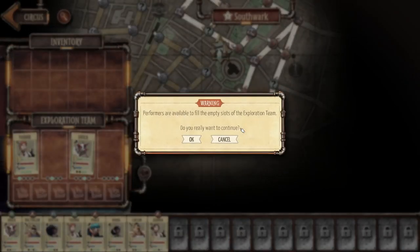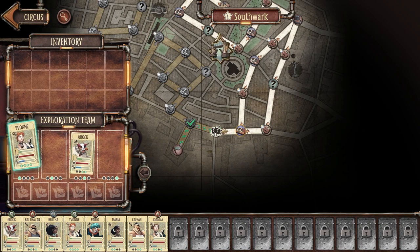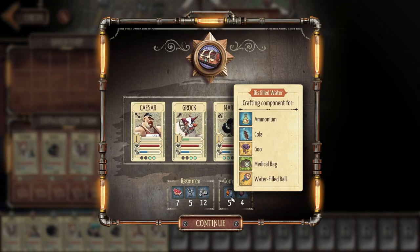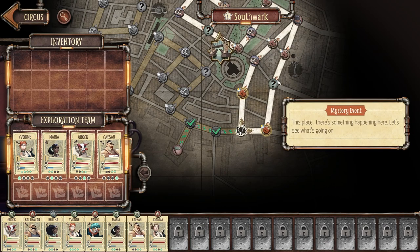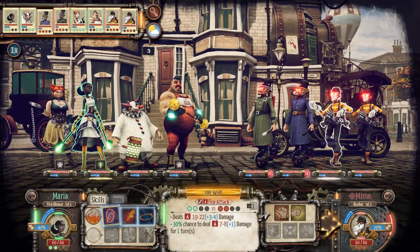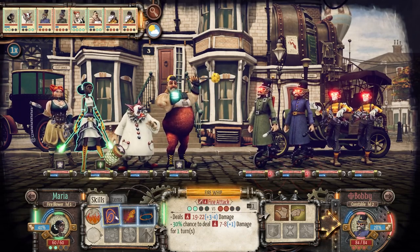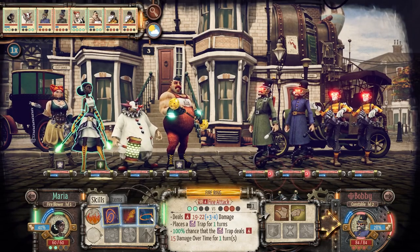Let's go out for another explore. I need to set up my exploration team — Grok, Yvonne, Caesar, and Maria in the back. We backfill new characters and experiment with the roster. We pick up a loot crate with components. Now — do I want a mystery event or a loot crate? I'll go for the mystery event. Our roster looks familiar but is quite different — a different fire breather and strongman. Up against people with relatively high morale — this is going to be a damage battle. Fire ring deals around 20 damage and places a trap that deals 15 damage. These guys are actually relatively tough; focus firing seems good — the sooner you get a character off the battlefield the less damage you take.